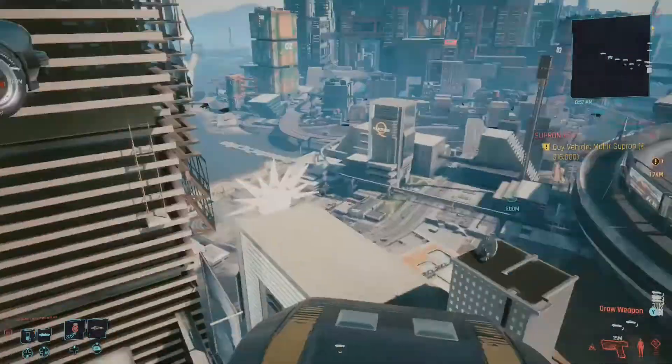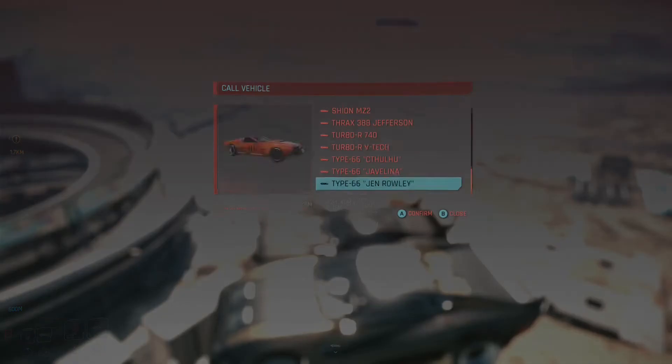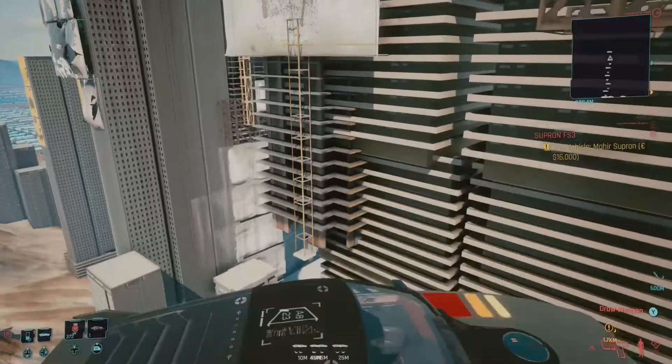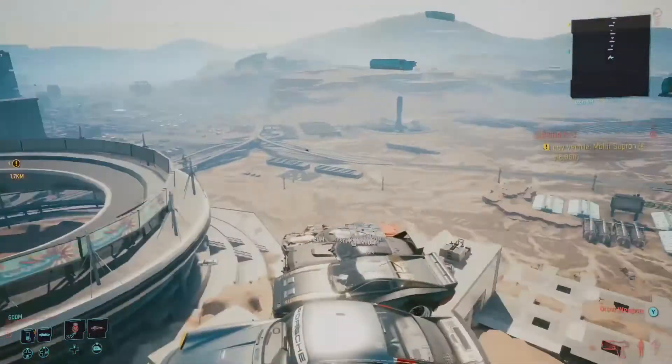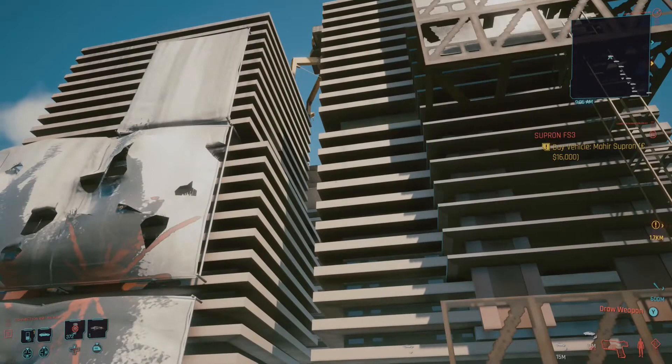If you have the time and the patience, you can extend the car glitch method and use a staircase to get up to these apartments that have either been destroyed or are currently under construction. There are some pretty cool billboards and paintings on the side of the buildings, but I decided to go a bit higher to see just what was there.